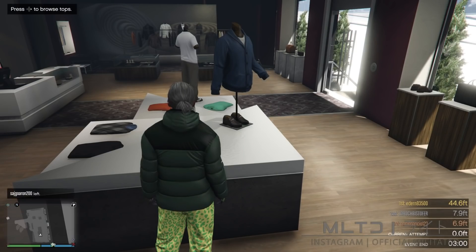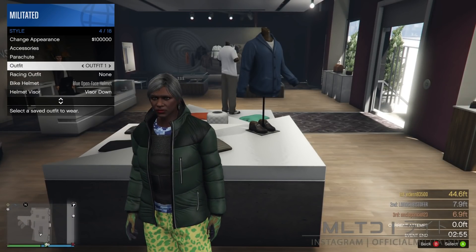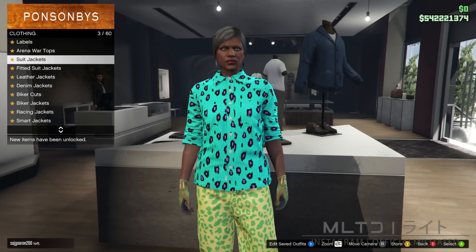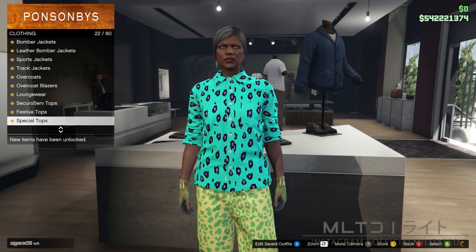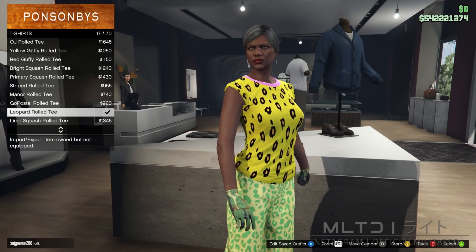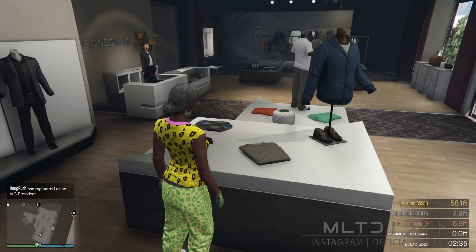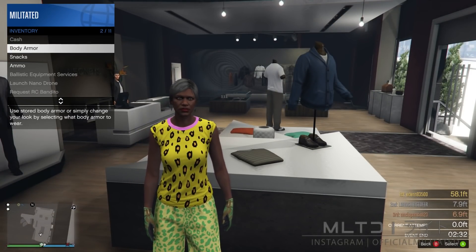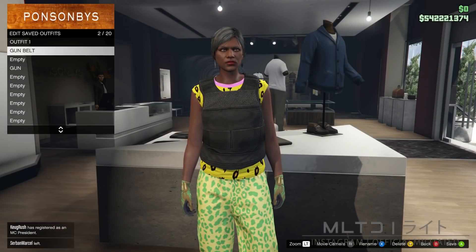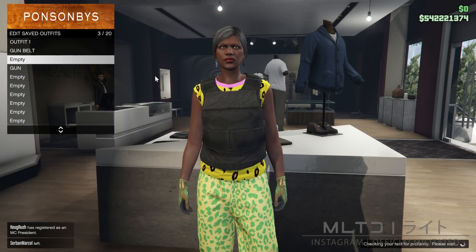If you don't want the vest on male outfit two, don't equip the vest on these female outfits. Save this into outfit slot four and call it gun, leaving one empty space before it. Then open the interaction menu, go into style and outfit, and equip the one called outfit one. Go back into the top section, into the t-shirts category, and purchase the leopard rolled t. Open the interaction menu, go into inventory and body armor, and equip the standard armor again. Save this one in outfit slot three and call it outfit two.